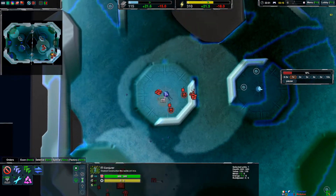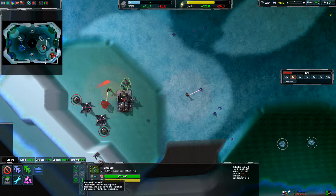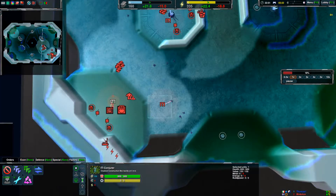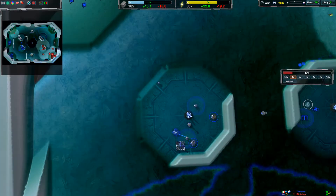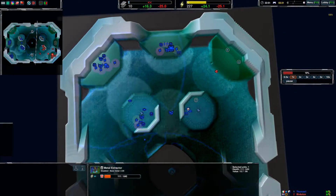You have your construction bots on high priority and that's good, but your commander could have been out here taking these mexes. As you can see the enemy is already out-expanding you quite a bit — they're starting on their fifth mex here.